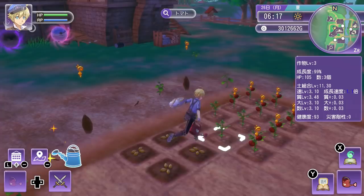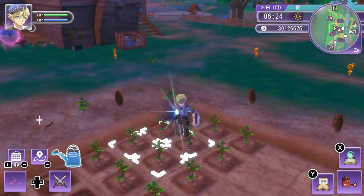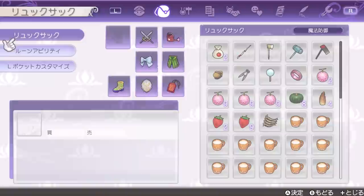Sometimes you may get seeds simply from harvesting a crop, but they will be the same level as the crop itself, so make sure to use your sickle to get higher level seeds. Not only do higher level crops sell for more money, they are also needed for quite a few requests, so I would recommend always keeping one of your crops aside to cut with your sickle, plant the new seed right after, and in no time you'll have all of your crops at level 10.